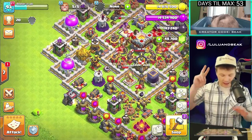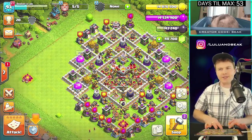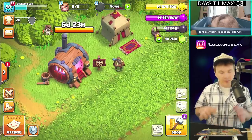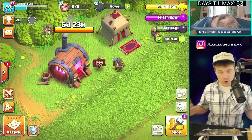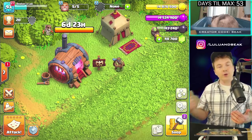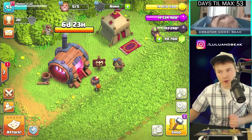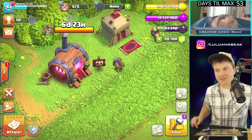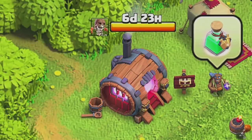Anyway, that is it for today. Thank you for coming out — as we always say, leave a like for Lulu, use code Beak. Get excited for this update — even if you're not into these super troops, there's gonna be a bunch more stuff coming. It's Town Hall 13 stuff so far — new defenses and stuff — but there was something for everybody in this update. Get ready and we will see you right here on Beaker's Lab tomorrow, same time same place. Peace!